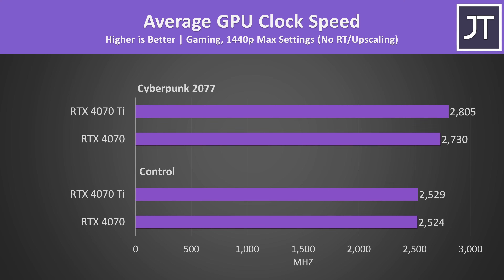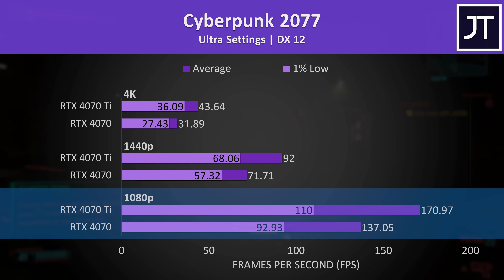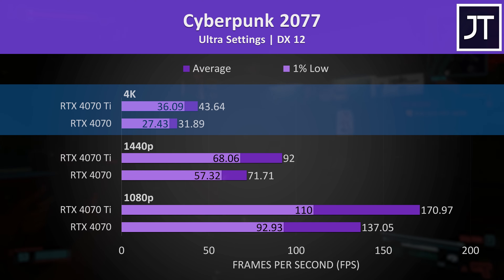More power also equals more clock speed, though the Ti wasn't that far ahead of the non-Ti in that regard. In Cyberpunk 2077, the RTX 4070 Ti was 25% faster than the non-Ti card at 1080p, 28% faster at 1440p, and 37% faster at 4K.